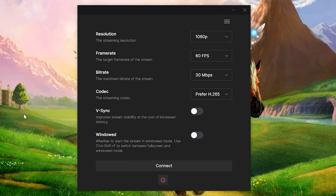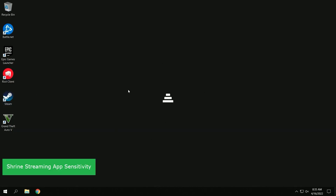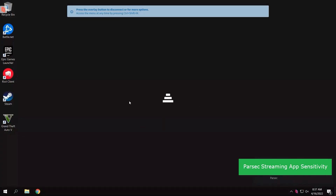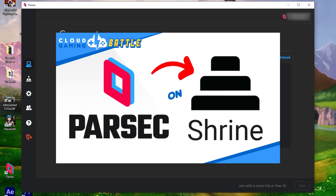A note about Shrine: I've been using Parsec to play on my Shrine PC instead of their native app. Their native app can get the job done, but it has some mouse cursor sensitivity levels that I don't care for and cannot adjust. By using Parsec, I avoid that control issue. If you'd like to install Parsec on Shrine, we have a walkthrough for that too.